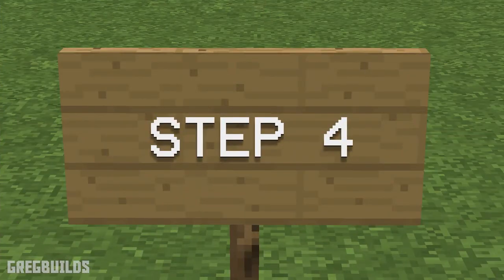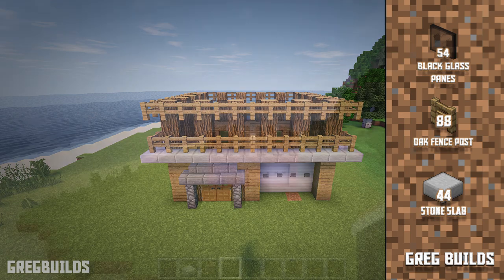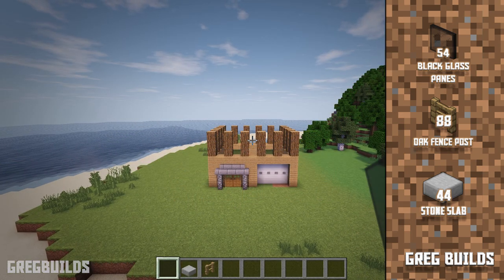Step 4. Next let's add glass panes between the log columns, as well as add a border of stone slabs and 2 rings of oak fence posts around the top of the house. We will need 54 glass panes, 88 oak fence posts, and 44 stone slabs.